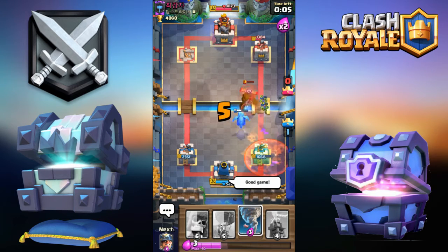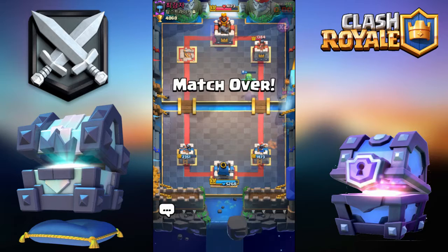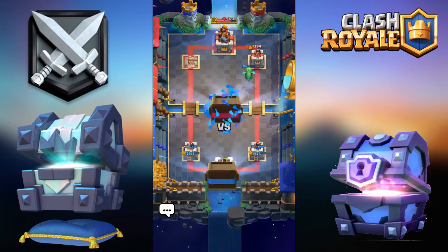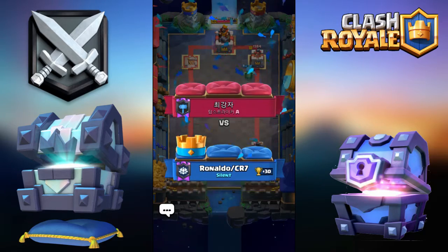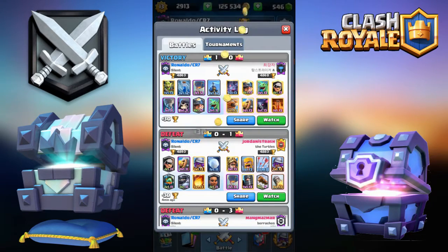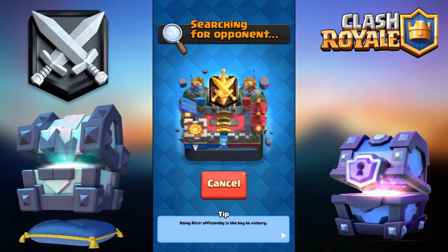We managed to pull off the victory against a Pekka Miner Poison deck. He should have been going Miner way more often in the safe spot — that's his loss. I thought this would be the Lava Hound clone deck but it turned out it wasn't. Anyway, we're at 4893, hopefully we can get into Masters.